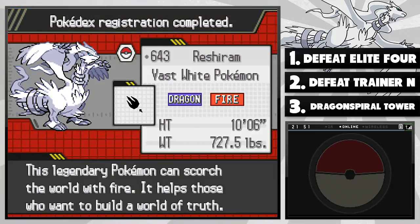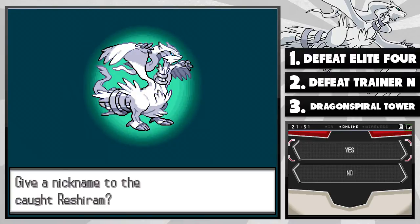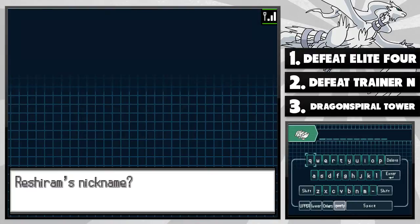This legendary Pokémon can scorch the world with fire — it helps those who want to build a world of truth. Wow. We caught Reshiram with two Ultra Balls! I'm going to nickname this guy. I can't believe that just happened. That is the best Pokémon capture ever — you guys have to admit. I wish it was with a Poké Ball, but still. Two freaking Ultra Balls! And it was a super capture. That was just freaking awesome.